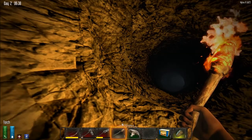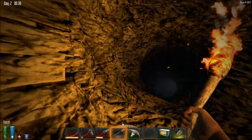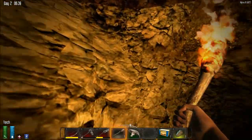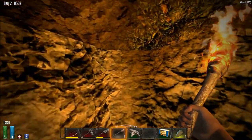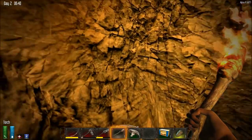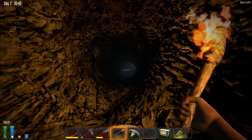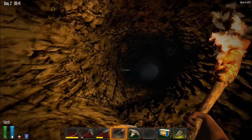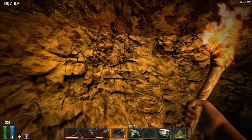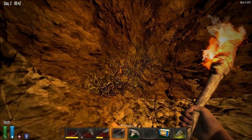Hey guys, I'm Chronicle 6 and welcome back to 7 Days to Die Alpha 11. If you watched my previous video, you'll see I'm inside a cave hiding for the night. It's almost morning and I'm hoping none of the zombies will discover me. I spotted one down there but luckily he was walking away in the other direction. I can hear a couple of zombies above me.